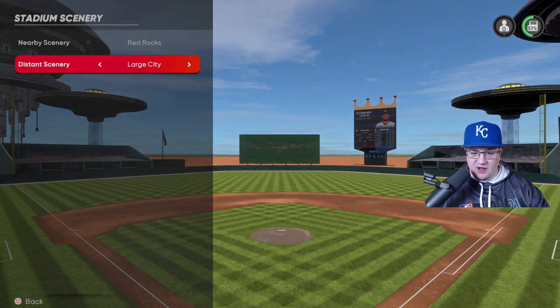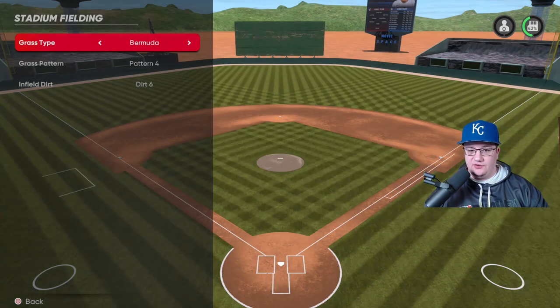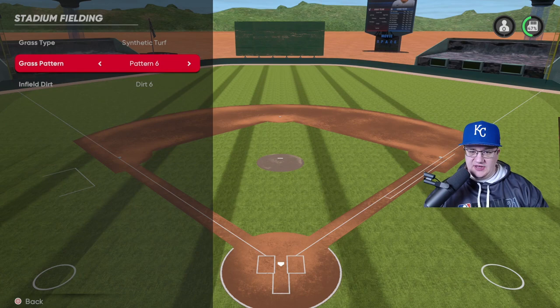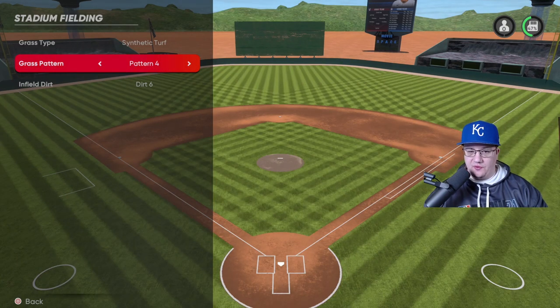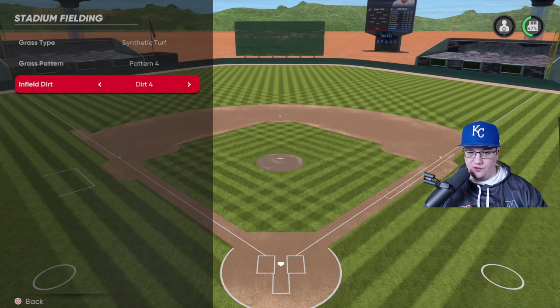There are a lot of options you can toggle however you'd like. For the field mow patterns I went with synthetic turf — I just thought the grass looked the greenest. For the pattern, there are a lot of different options; I kind of like pattern three but went with pattern four. You can also choose the dirt however you'd like — I went with dirt four.